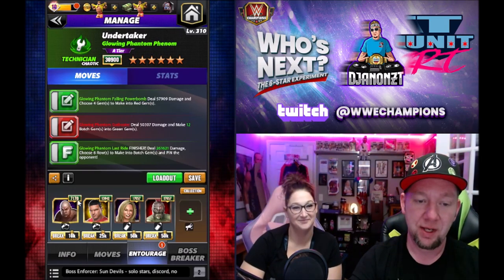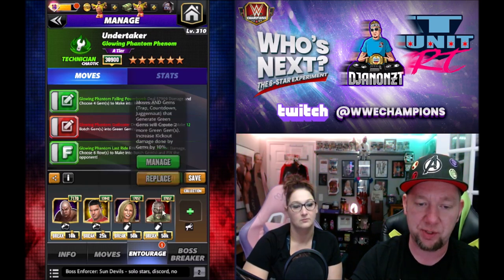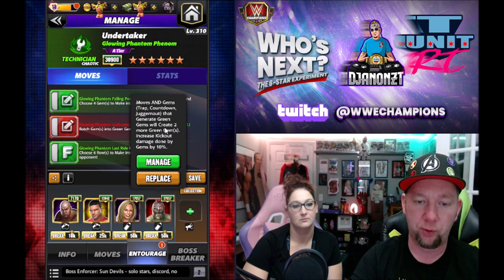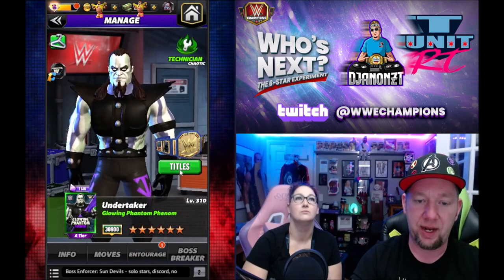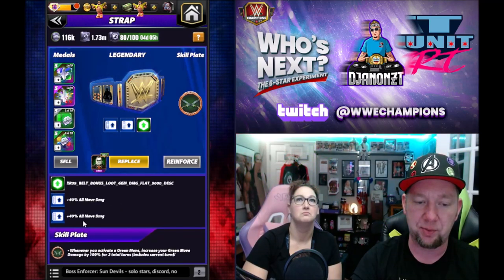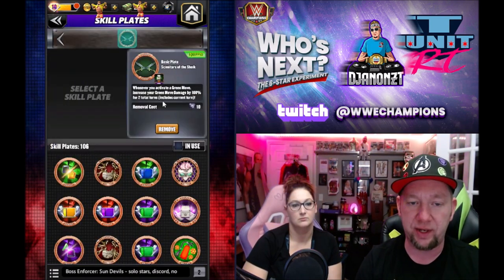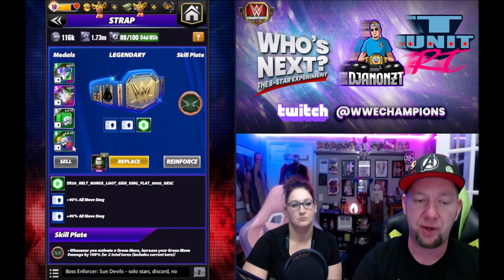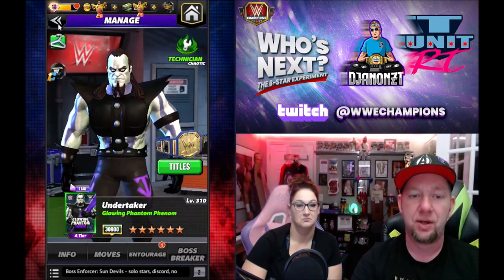We've got Steel for green move points, Chad Gable for 125% green finisher damage, Trickster Stacy for 50% botch gem damage, and Zombie Rey Mysterio for making two extra green gems - so the third move will make 12 botch gems into green on the recycle. On the title I went double Takedown 2, trying to hit as high damage as possible with that finisher. Got 80% buff there, the Chic Plate so every time I activate a green move I increase my green move damage by 100 for two turns. We've got 200 green move damage, 11 here, 12 here - he is buffed to the gills on green move damage.